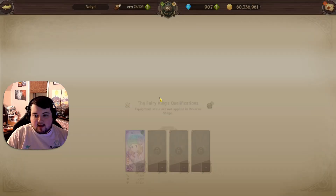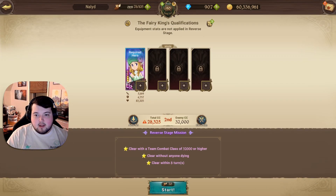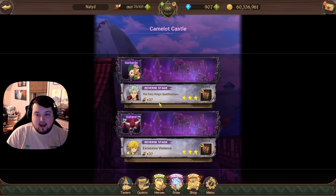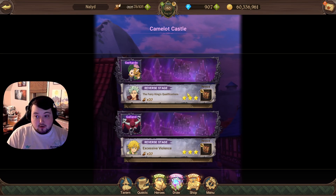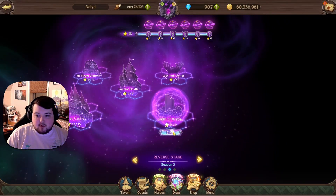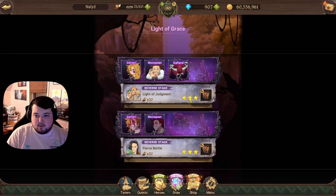I don't think any of the characters in this section are anything less than level 80, and I have a couple of Super Awakening Stars here and there. The big three requirements are: you cannot lose a character, you must meet the CC requirement, and you must beat it within a certain number of turns, which can be really difficult. In the Light of Grace section, the hardest one is where you go against three opponents specifically.